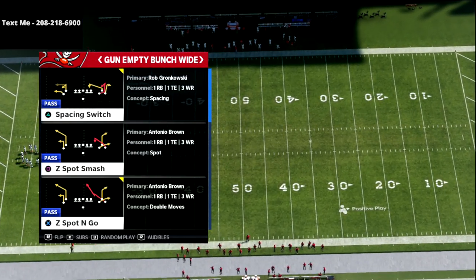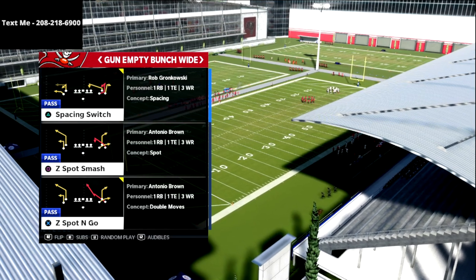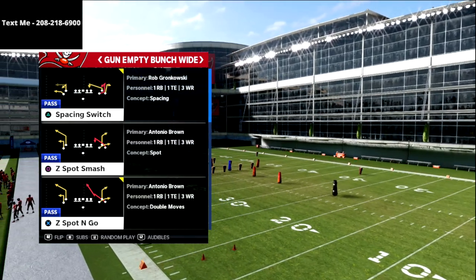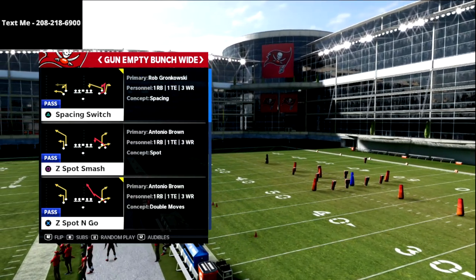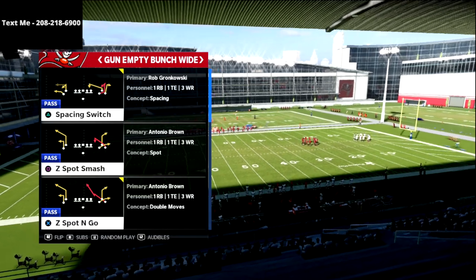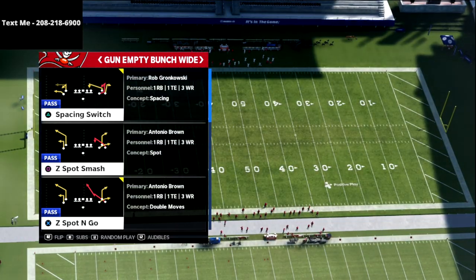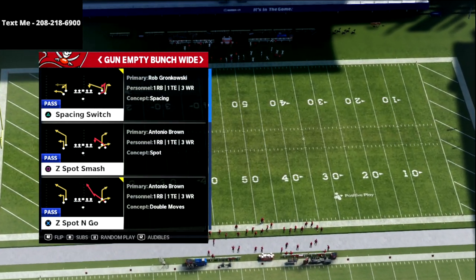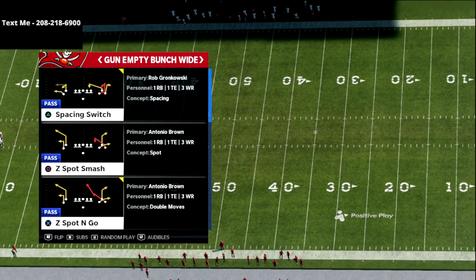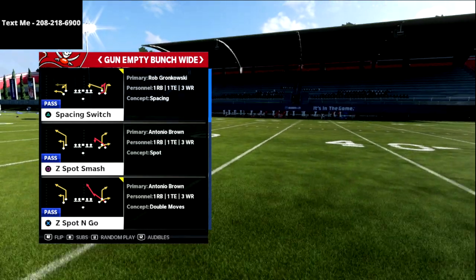Before we dive further, if you want to get my entire five-wide scheme out of the empty bunch wide, you can get it for free. Just text the word Madden to 208-218-6900. Every week I release offenses and defenses to my text message members. We released over 20 schemes in Madden 21 and are planning over 45 schemes for Madden 22.